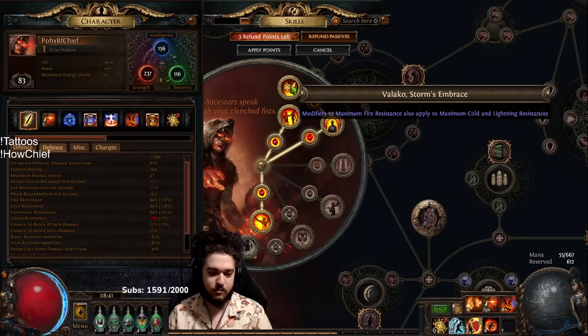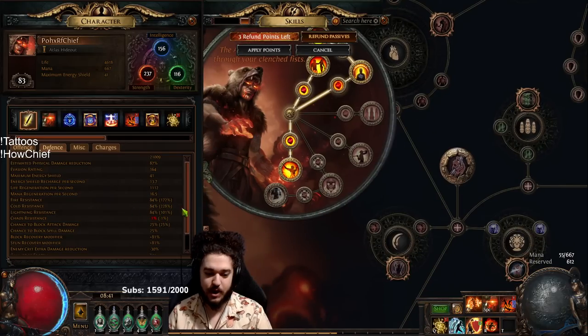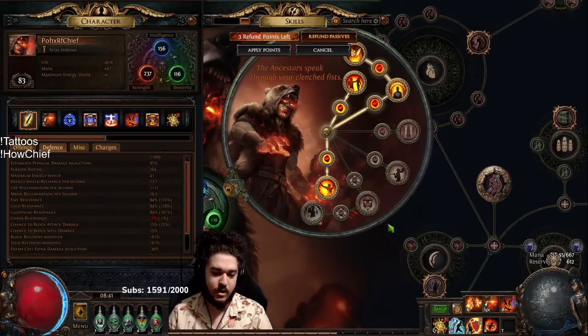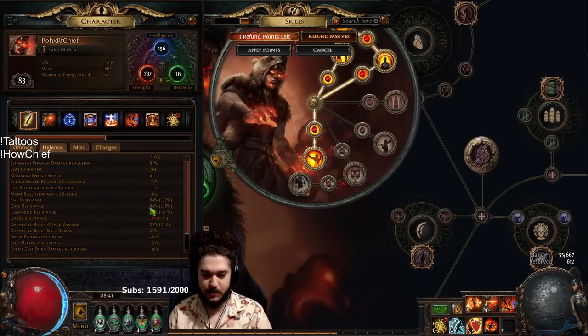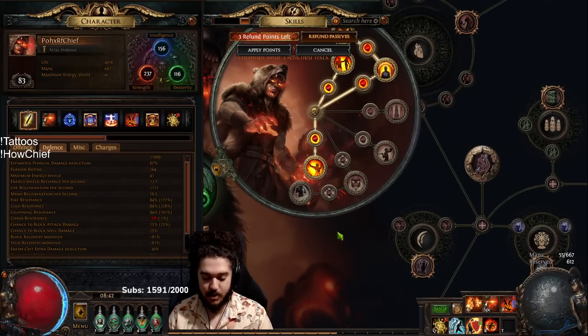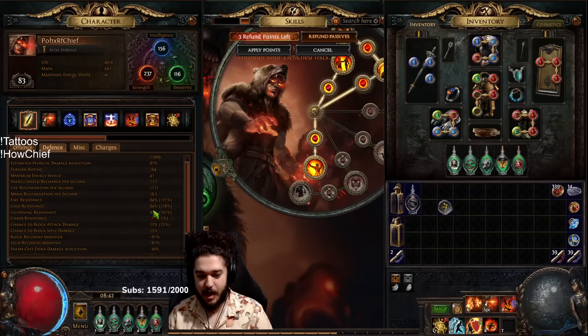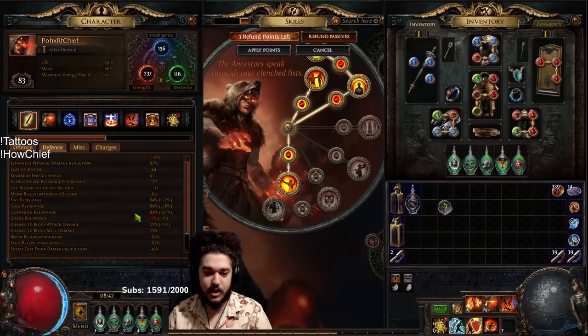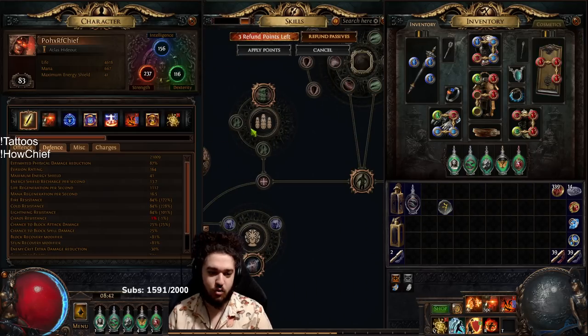Next up would be Velaco's Storm Embrace, which helps us get our max res. My max res is extremely low right now because we're on very budget gear. I can see myself easily hitting 90 max res, and we'll talk more about this in the future. When my Purity of Fire hits level 20 it goes up one, at 23 another one, and then I can scale aura effect and it will just kind of snowball.